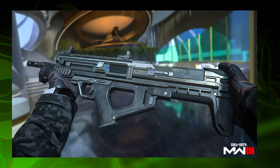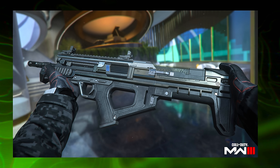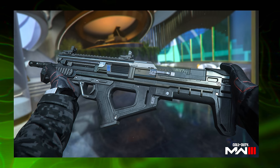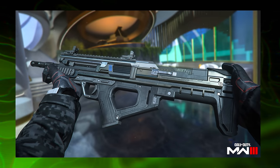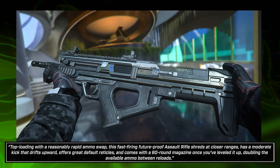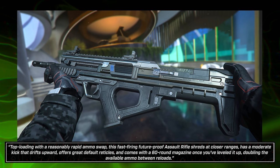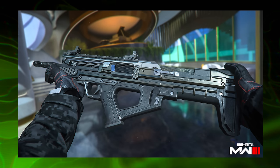There's also the BAL-27 assault rifle listed as redacted with 19 levels — another classic return. It's bumped to mid-season, continuing the trend of the last four to five seasons where a new battle pass sector opens mid-season with five tier-based challenges to unlock it. The BAL-27 is described as a bullpup prototype designed to increase fire rate over time as the trigger is held — the first four shots are slower but highly accurate. It comes with a 60-round mag once leveled up.